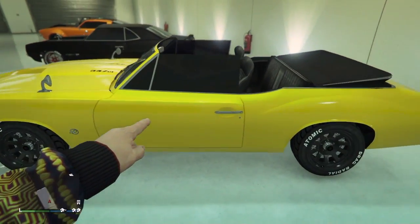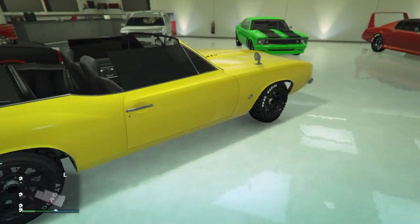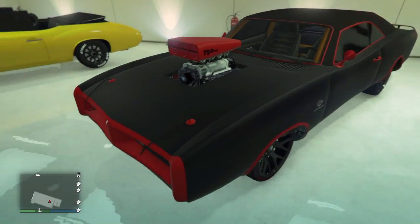This right here is my absolute favorite muscle car: the Buick 442. This thing is amazing — it's very fast and it looks really good in yellow. I also have Dom's car right here from Fast and Furious.